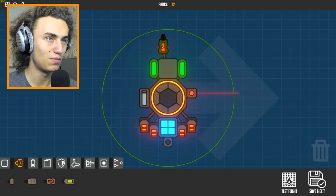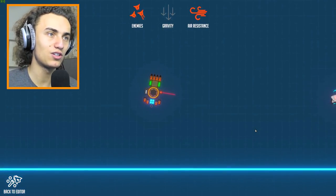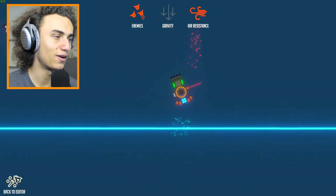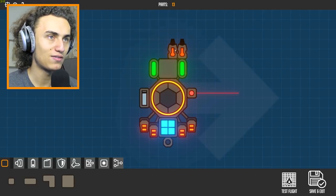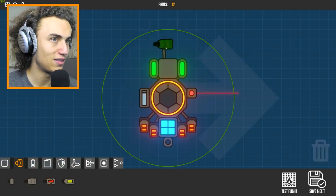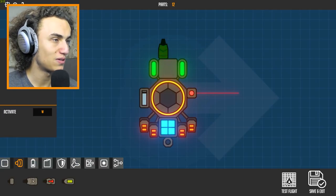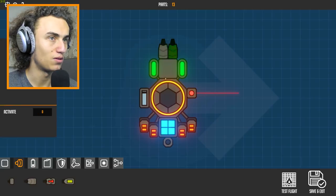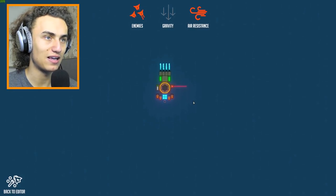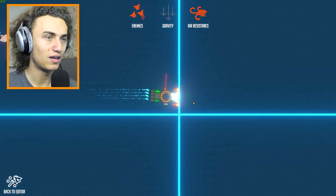Jump thrusters need fuel to work. Dynamic thrusters — let's get some jump thrusters. These are only just to get started, that's not really what we want. We want something which just works when we fly with it. What about these big thrusters? Activate or not — everything on W. W W... okay, that works much better. That works much better.